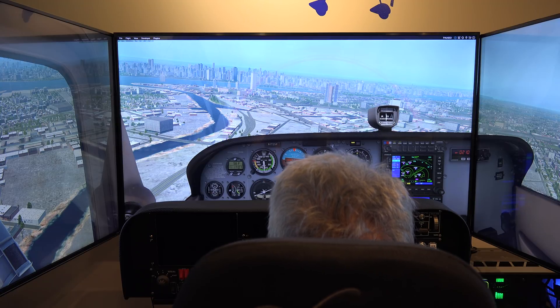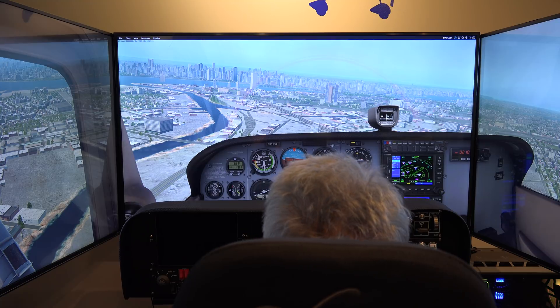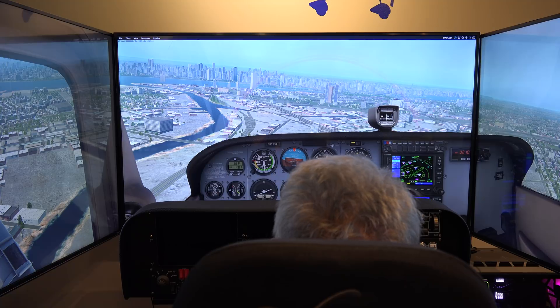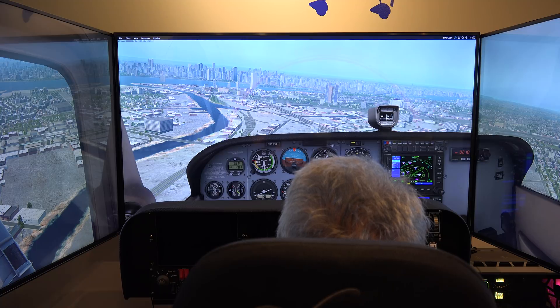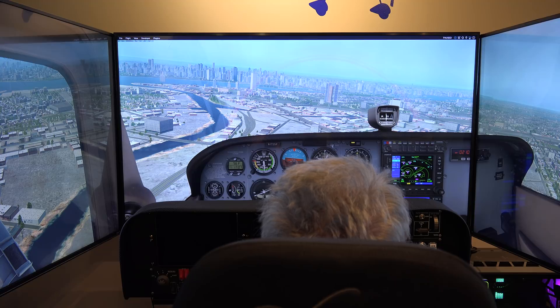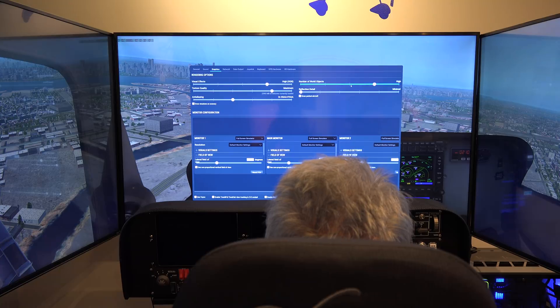So we're here in New York City where it's obviously very densely populated with buildings, and we're getting about 24 frames per second, which is a little less than what you would want. You'd probably want more like 30. So what I'm going to do is go to the graphics settings and change our objects from high to medium.